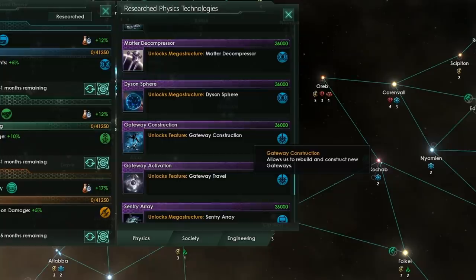With gateway construction, we must first get Gateway Activation technology, and additionally we also have to research Mega Engineering, because gateways are mega structures. So in order to build our own gateway network — and not just use reactivated gateways that we find scattered around the galaxy — we will need to get Mega Engineering and then unlock the Gateway Construction technology.